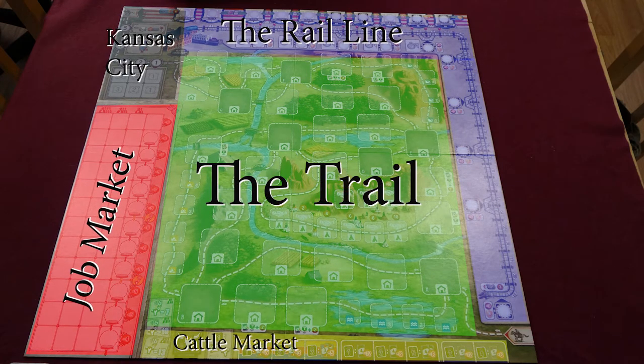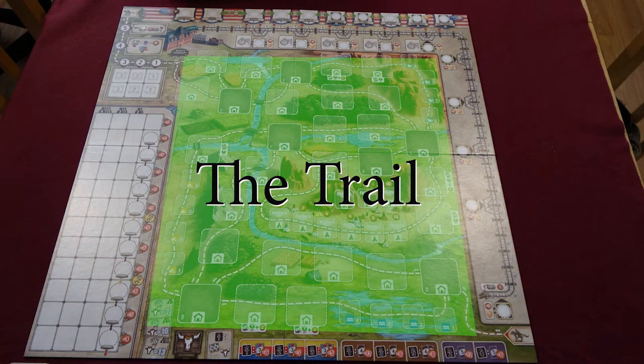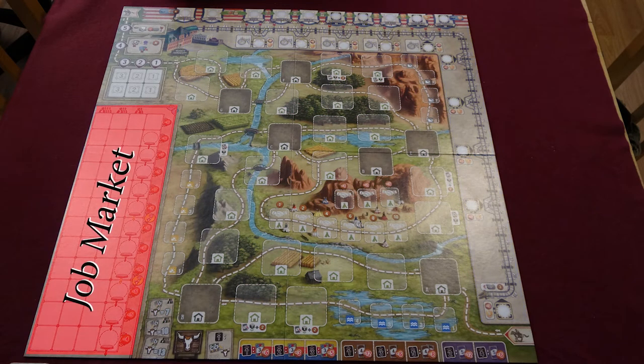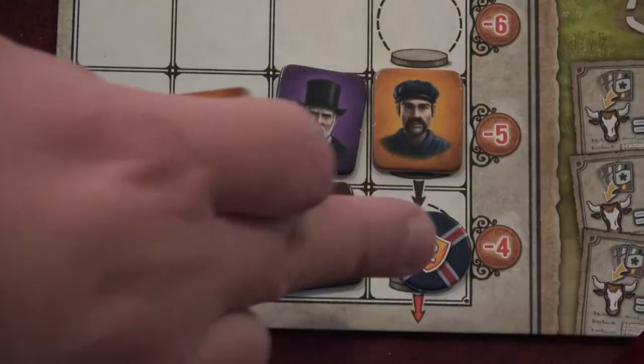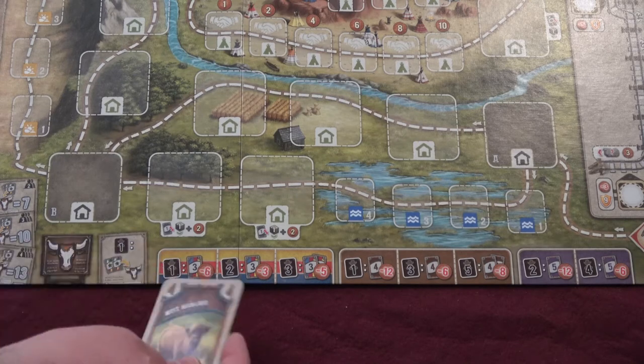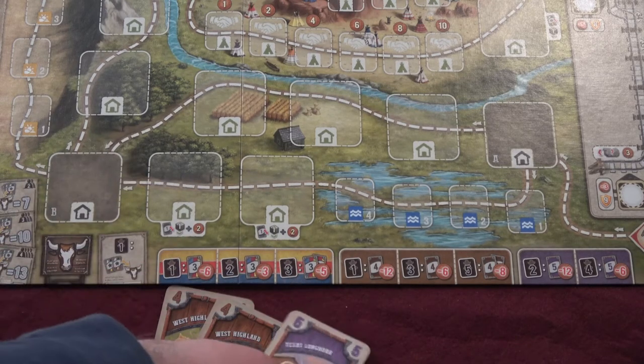Great Western Trail's board can be separated into five sections. Most of the board is taken up with the trail, a branching path of action spaces that will develop hazards and additional buildings over the course of the game. The rail line runs along the top and right side of the board. The employee market, or job market, runs down the left side of the board, displaying employees available for hire at any given time. It also acts as a timer for the game. The cattle market runs along the bottom of the board — the cattle cards are placed under the board, but the pricing information is on the bottom.